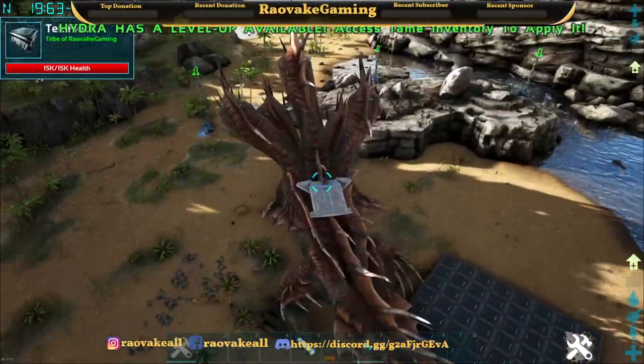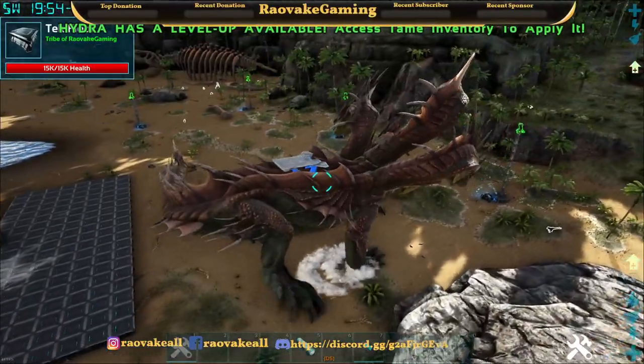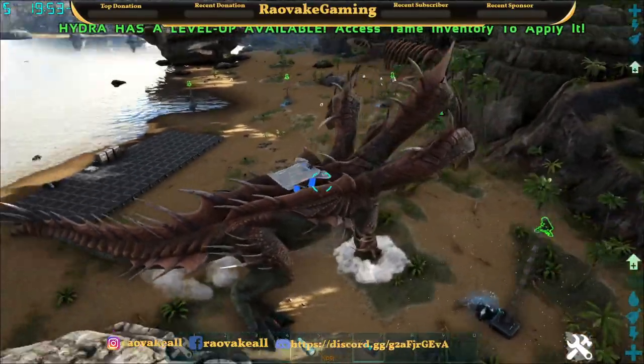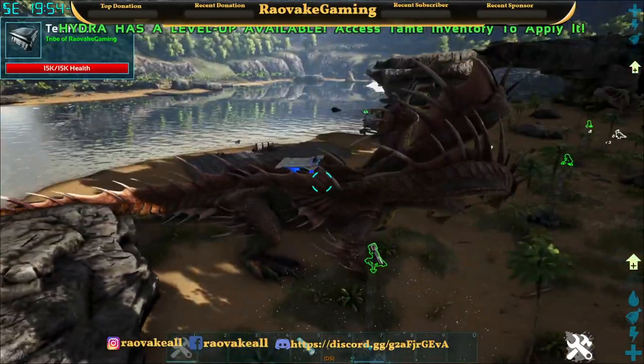Put the saddle on and get on. It's a tech platform saddle, so you can also build on it. They can breed, but they have to breed in the water, and the babies have to stay in the water.